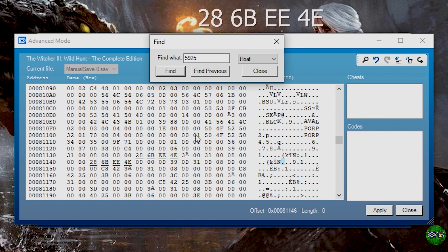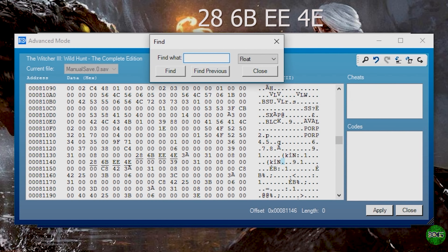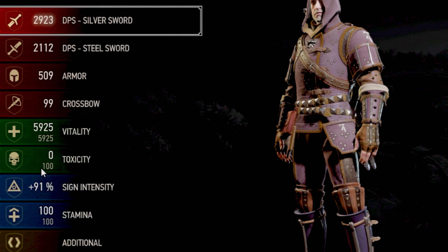The next thing we want to mod is our toxicity. Let's pull up a screenshot of our stats — the toxicity says 100. So what you want to do is put 100 in the search bar and hit find, then hit find once again. You want to replace this section right here with 28 6B 4E. Hit find once more and repeat the process. Once you've done that, your toxicity should now be modded. Note: if your levels are different, you would search the number that's shown for you — I'm searching 100 and 100, but yours might be different.